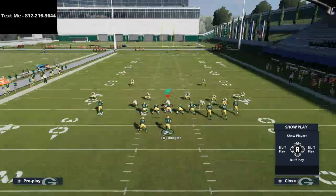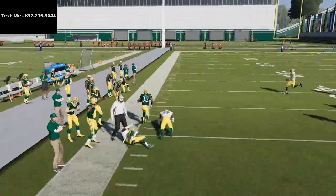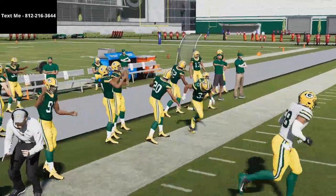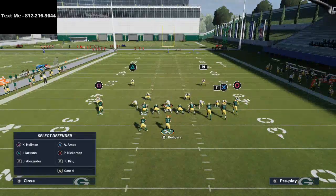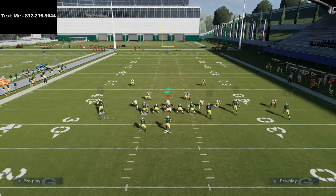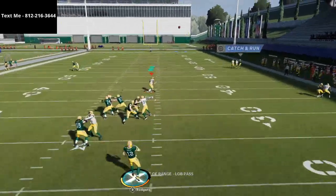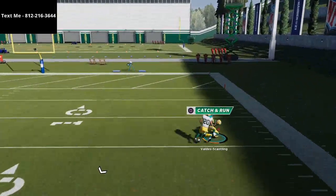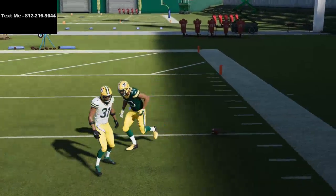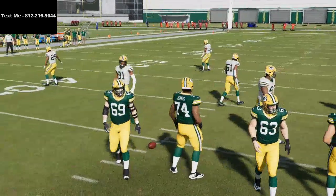Most of the time they're going to take that post route, but this little quick shoot route to the back is very effective against man-to-man. You also have the mesh crossers coming in underneath. If they take the safeties away, this route to Marquez Valdez-Scantling is great — I like to motion him to the right and snap it as he's in motion. Against man-to-man coverage, once he gets to the sideline you can lob it up and his 93 speed is going to roast man coverage. I'd recommend running your Cluster to the wide side of the field.